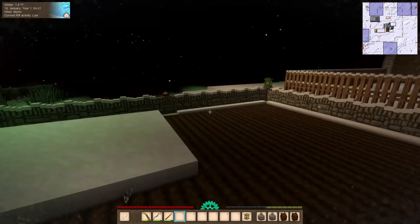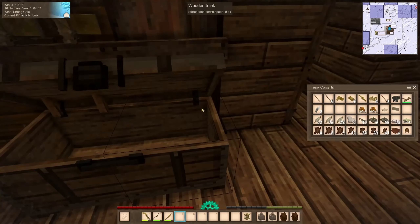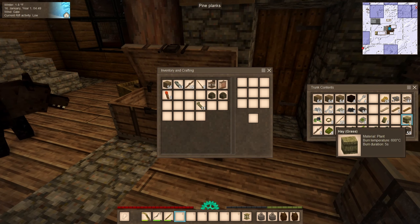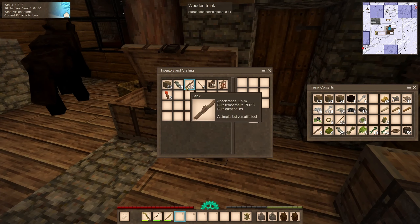I thought it was fitting to give the Abysmuth bronze lanterns green light. That one's green too but it's not as green as the other one for whatever reason. I'm going to grab some more hay and straw and a few more sticks and get these bloomeries started up so I can leave them running.